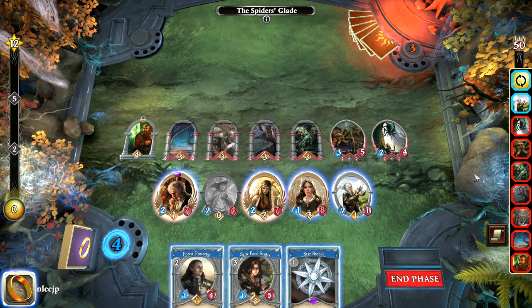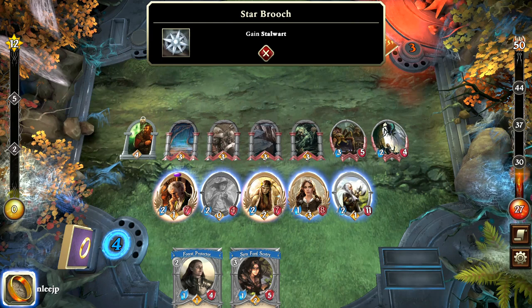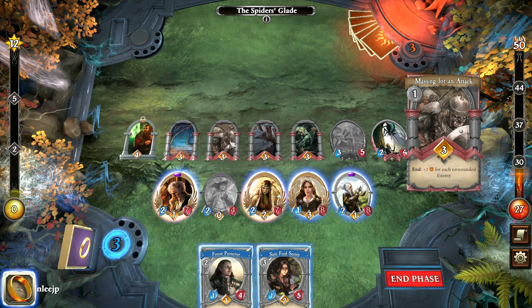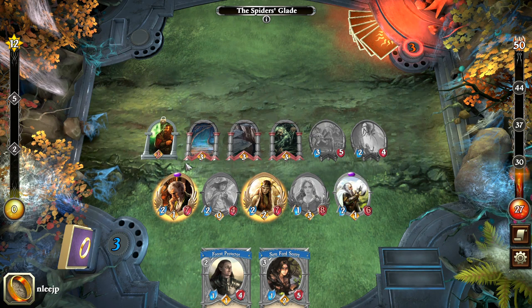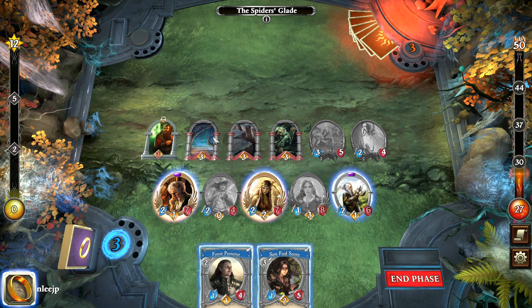We're going to add stalwart to Glowin — that's pretty good. The hazard reads: exhaust every ally that enters play, exhaust one random ally during upkeep, plus one threat for each unwounded enemy. That's one we want to get rid of because it really hurts our threat. The locked objective reads: apply one progress for each hazard resolved. We need to advance this objective. The hive guardian has both guard and stalwart, making it a tough character. We're going to put in a guard, but it's exhausted because we didn't finish that objective — a mistake on my part, but we'll get rid of that one.